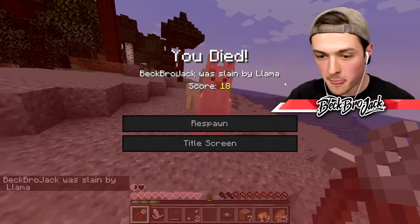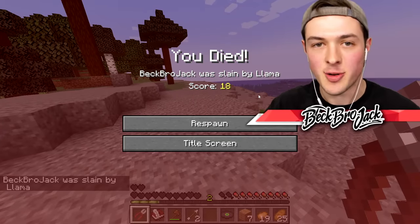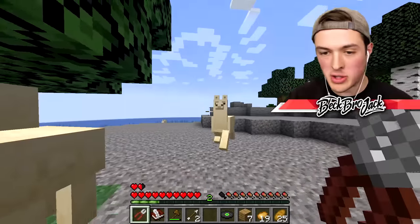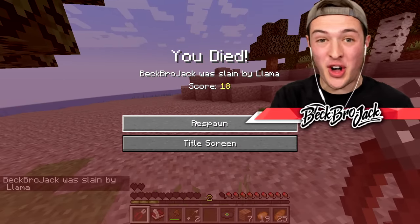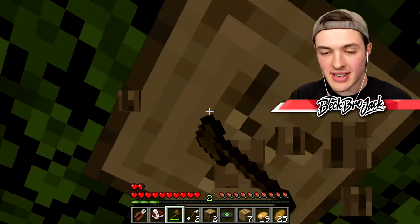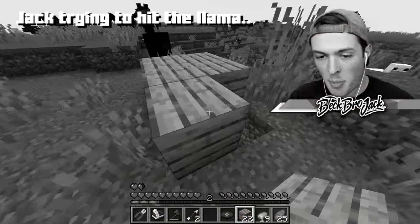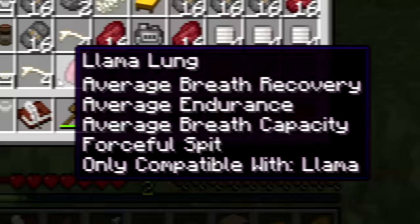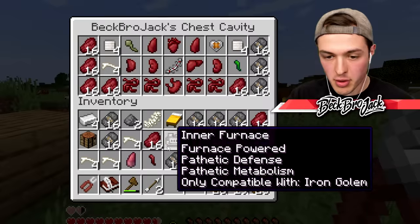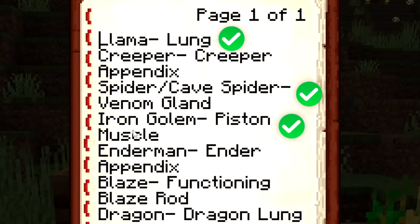Hopefully that doesn't kill the llama. It killed me. It spit on me and killed me. This time we're gonna play it safe. Moment of truth — why is the llama's spit so powerful? I have an idea of how to get the llama lung without dying. We're gonna need to trap the llama in a hole. Now we're gonna cover him up just a little bit. Yes, we got it! The llama lung! The forceful spit ability! We're gonna replace my lung with the llama lung.